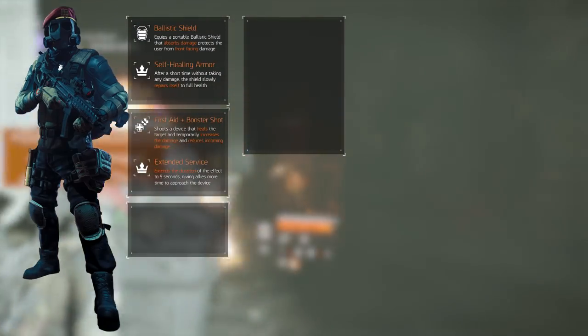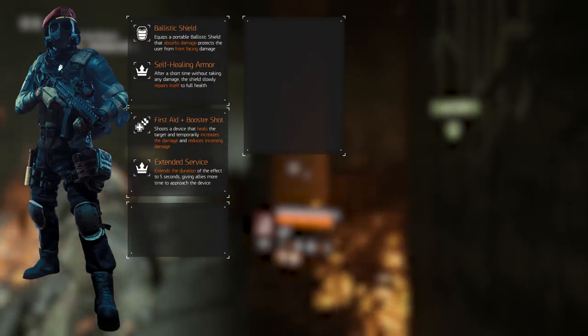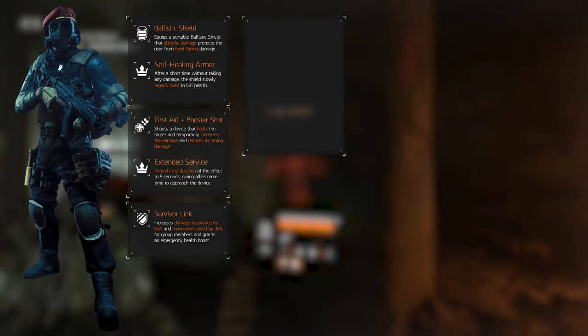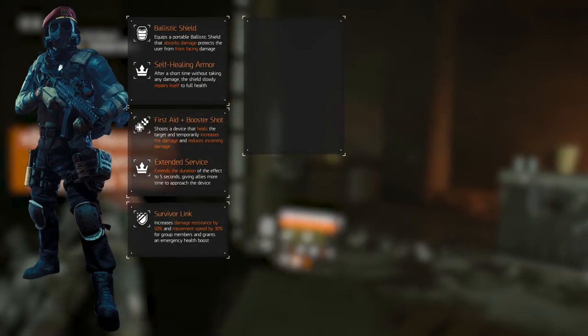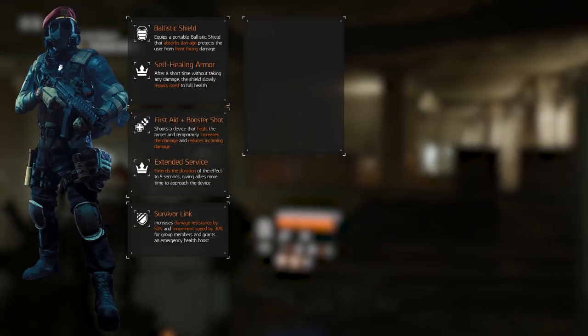The third skill, the signature skill, is meant to increase survivability — not only for us, but for our entire team. We're selecting the Survivor Link. It can be used to engage or it can be used defensively against named enemies or tactical links from other players. It increases damage resistance by 50%, and if we need to move quickly, it also applies a 30% bonus to movement speed.